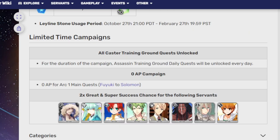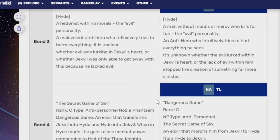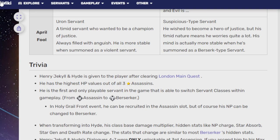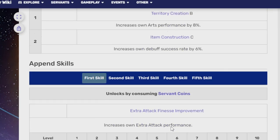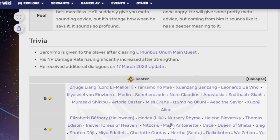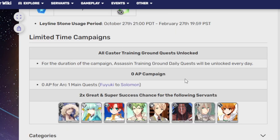Okita we did get for free. We got a free Henry Jekyll and Mr. Hyde as well. So these are all basically chapter-completion servants they give out — Geronimo too, which I didn't even know until today. You learned this with me, and this is why my brother does these videos and I don't.